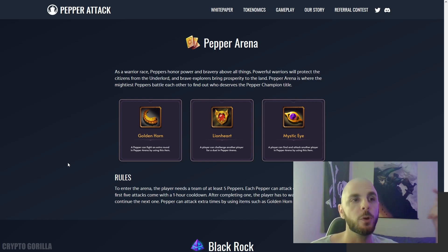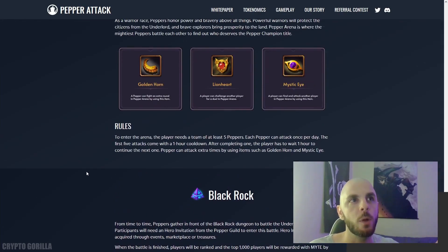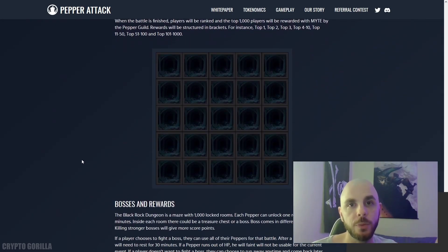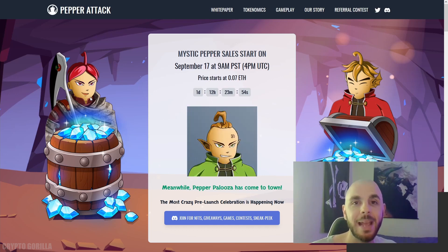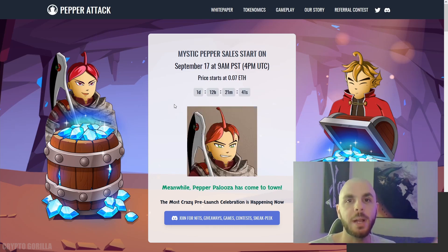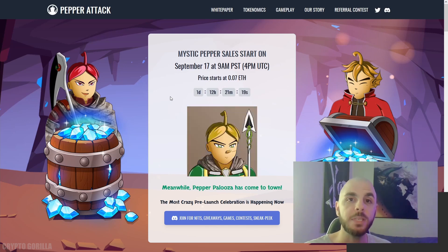Next, they talk about the Pepper Arena — you're going to need at least five Peppers to compete in it, and this is going to be their PVP mode. Finally, there's going to be a special Black Rock mode where you'll need a Hero Invitation, and if you are in the top 1,000 you get free stuff. Both the Black Rock mode and Pepper Arena are not expected until Q4 of 2022. The sale is happening on September 17th at 9am PST and each Pepper is going to be 0.07 Ethereum. The team at Pepper Attack gave me one free Mystic Pepper in exchange for my honest opinion about their upcoming game.